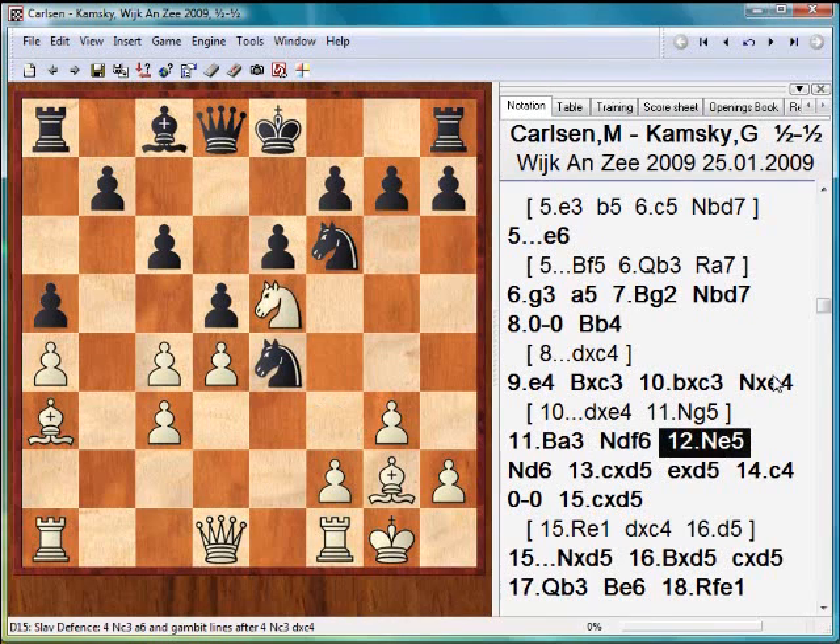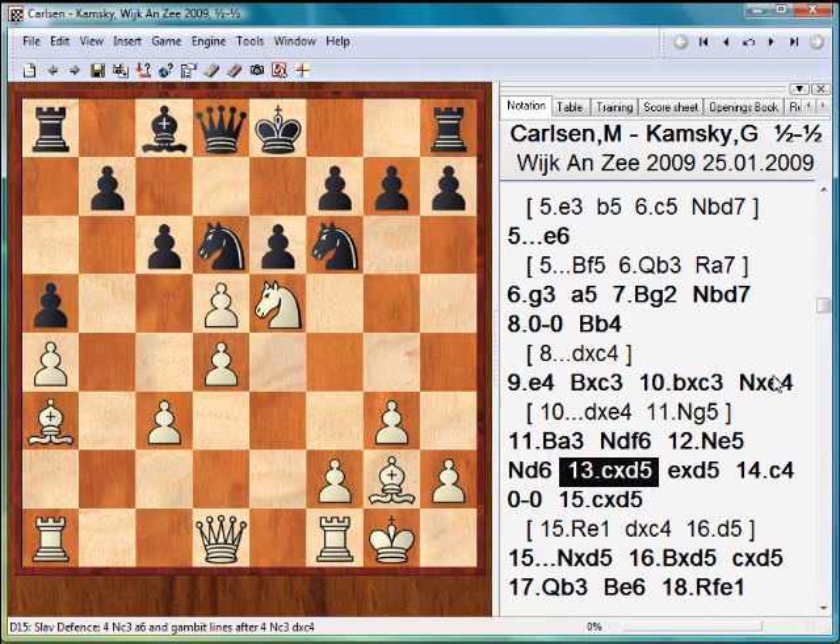White must act sweepingly and sharply. Kamsky's idea is easy: he cut off the deadly diagonal, prepared to castle. Looks like the black king will be able to avoid direct attack. Here we found out that the beautiful knight on e5 is hampering his own pieces — it's not possible to play Re1 check. Magnus is going crazy: open up the center at any price, catch the runner, and open up the lines for attack.